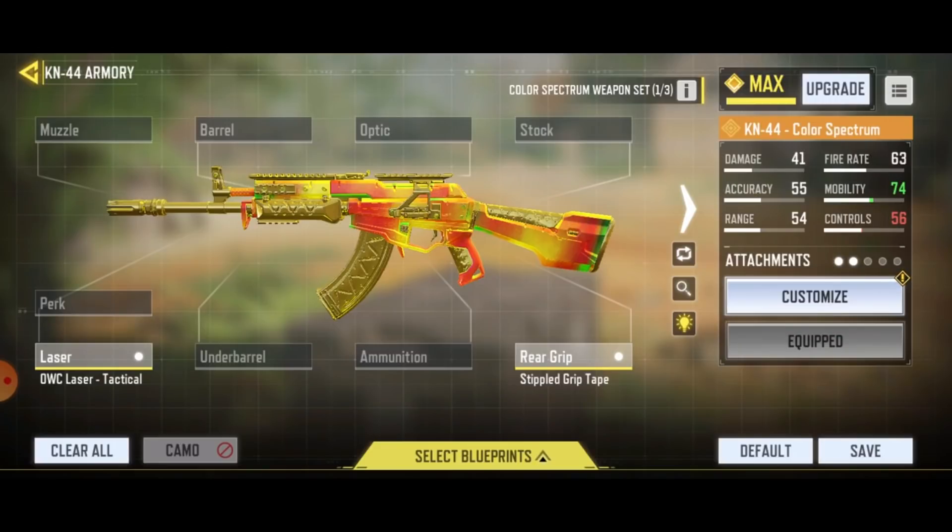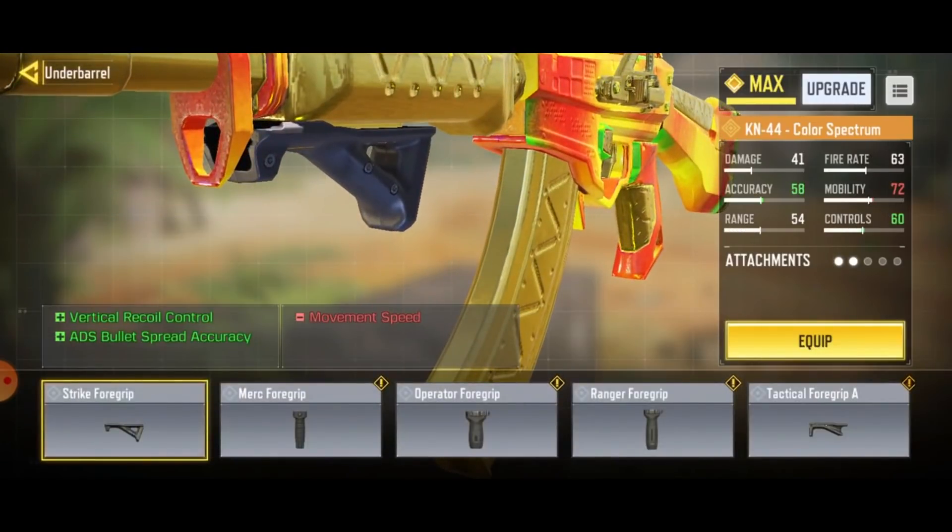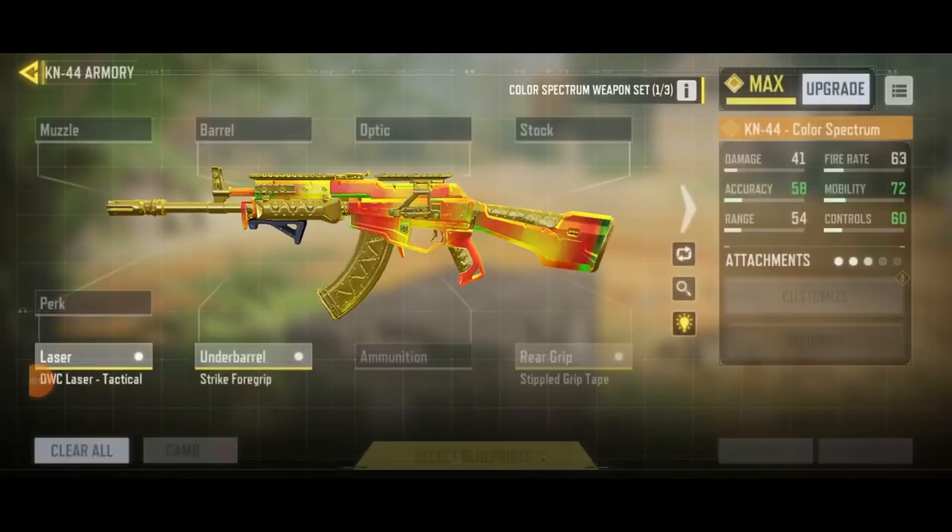Up next we have the under-barrel — in Season 8 we call it the foregrip. The foregrip we will be using will be the strike foregrip. Not only does it decrease your vertical recoil, but more importantly it increases your ADS spread accuracy. That is very important. This attachment makes the gun very much easier to control.